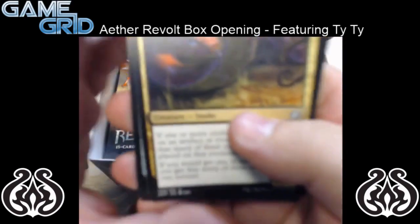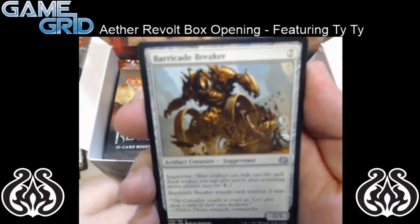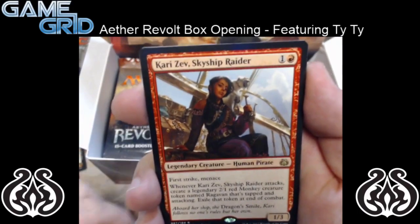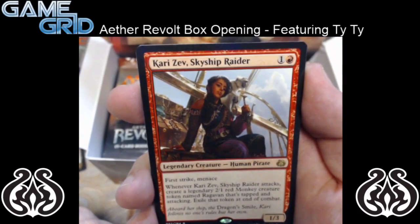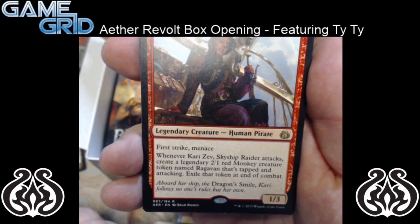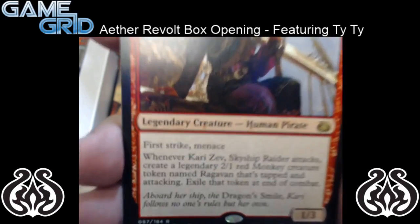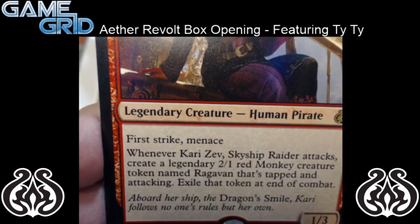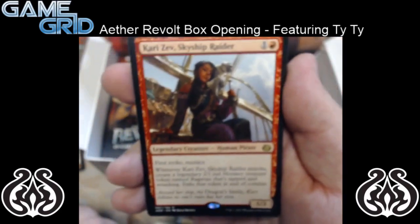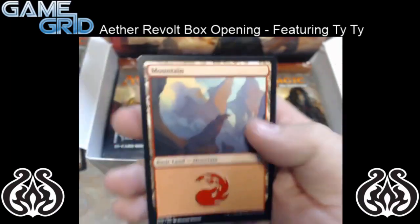So we'll skip through the commons. We got Winding Constrictor, Barricade Breaker, and Fatal Push — another awesome Fatal Push. And for our rare, we have Kari Zev, Skyship Raider — it's a 2 mana 1/3 with First Strike and Menace. When Kari Zev, Skyship Raider attacks, create a legendary 2/1 Red Monkey creature token named Ragavan that's tapped and attacking. Exile that token at the end of combat. So pretty sweet — it's gonna be a sweet looking token. Hopefully we get one of those. And no foil in this pack.